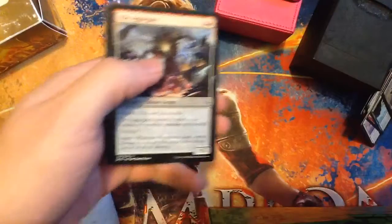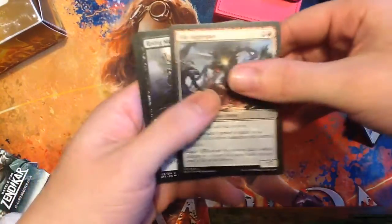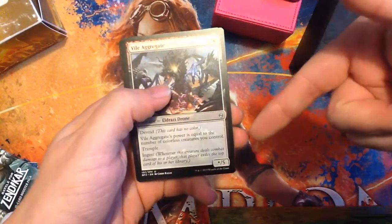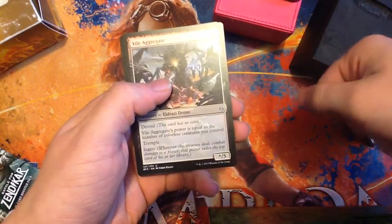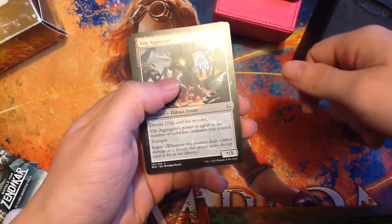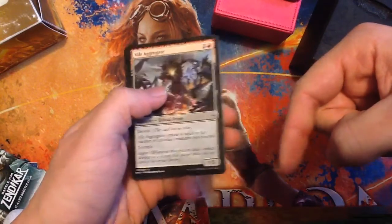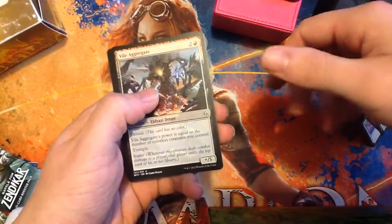For our uncommons, we have Vile Aggregate. I've got to read what it does, sorry. One red, two others, for a star five. Devoid. Power equal to the number of colors of creatures you control. And it has Trample and Ingest, so whenever it deals combat damage to a player, they exile the top card of their library. Could be interesting.